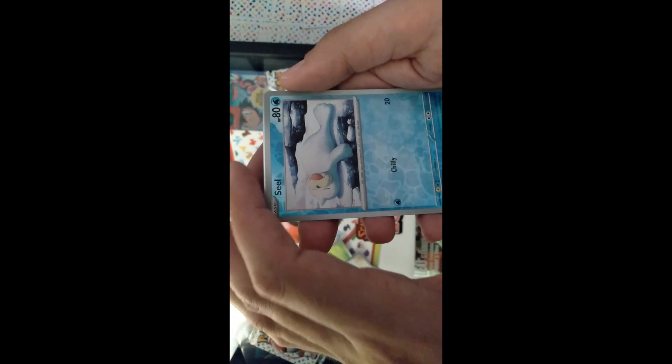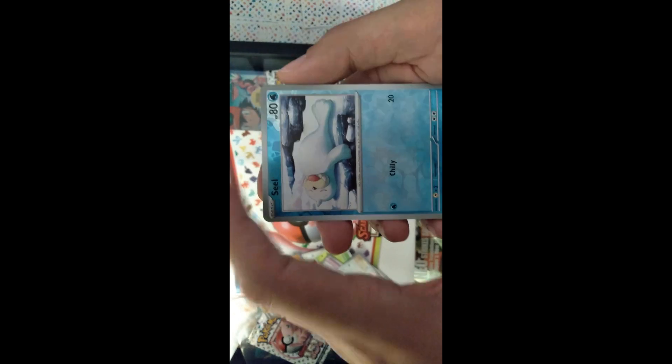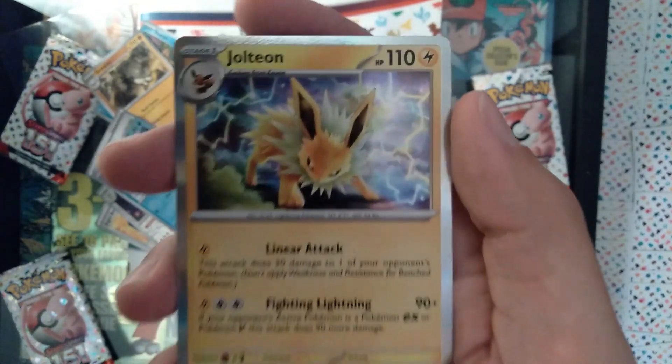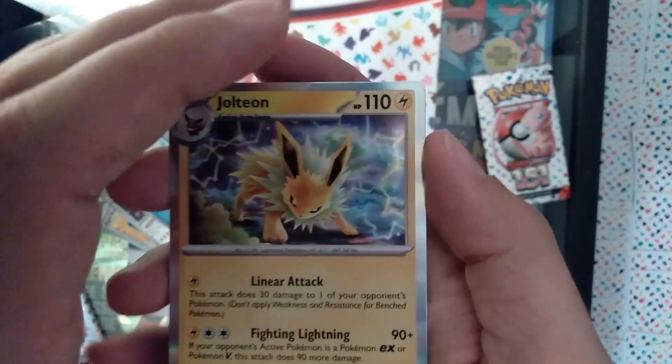Nice shiny Seel — again, sealed products are delightful, and this Seel is no exception. Shiny Jolteon, flashing its lightning to us amidst clouds and thunder and all kinds of sparkles.